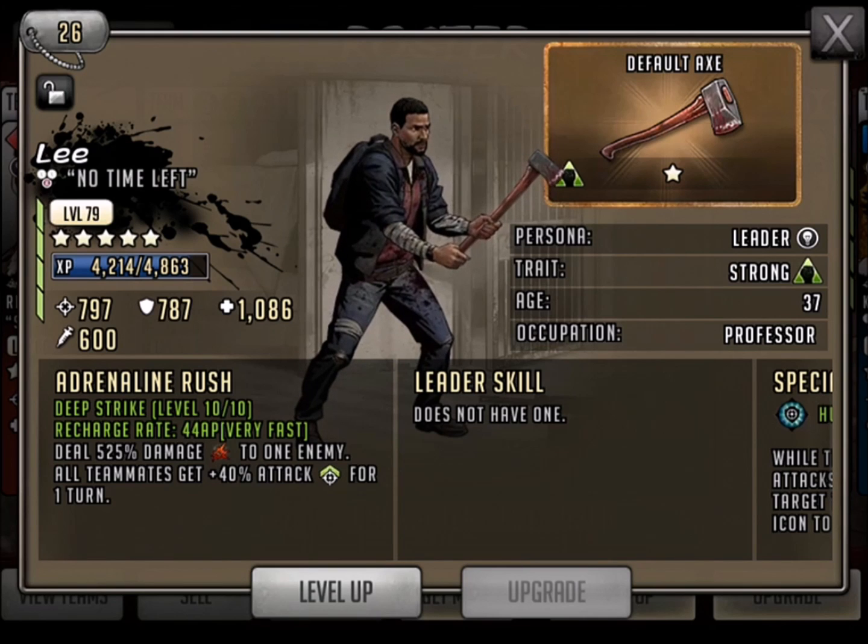This guy is just such an awesome combination with the Michonne character. I like to put both of those together — they're both tanks, but then if you hit with that Deep Strike and you get that 40% boost, she just clears out a whole wave of blue.